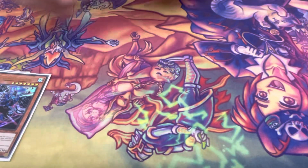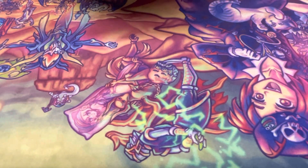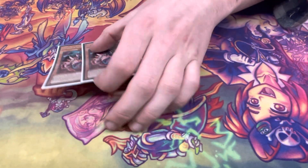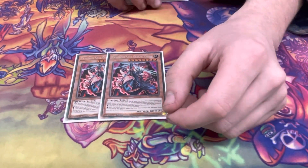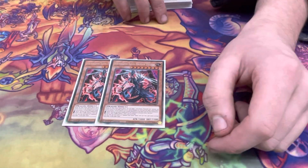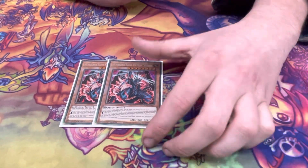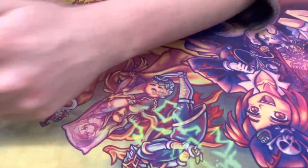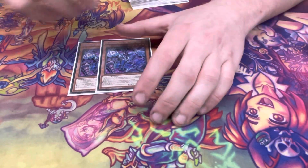Both are quick effects usable in either main phase, so they can be activated at any time — main phase only. Double Ballast: main phase, target a non-Dragon, bounce to hand, summon, reveal Earth, it becomes a Tower. It's unaffected by activated effects. Reveal Earth, Fire, and Dark — it non-targeting pops any card on the field.